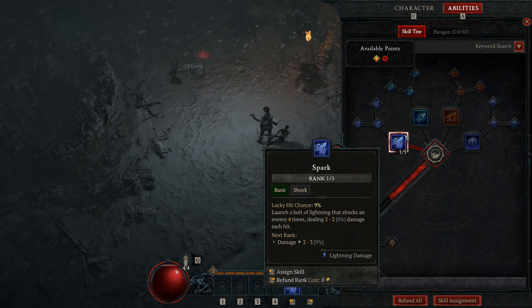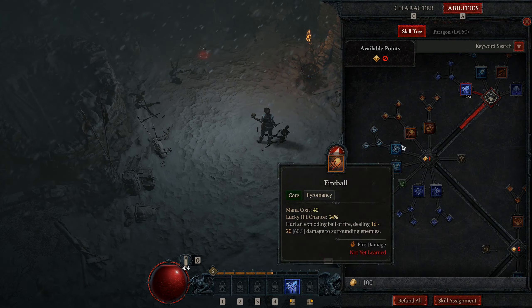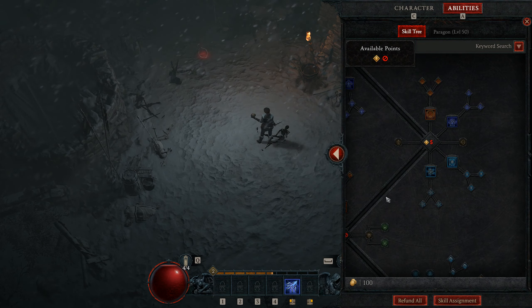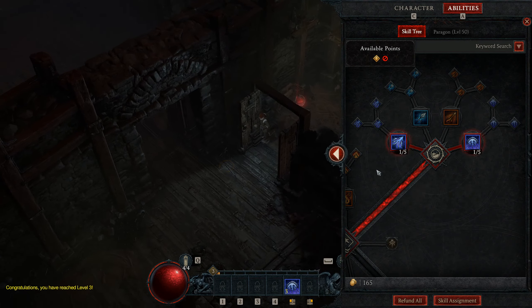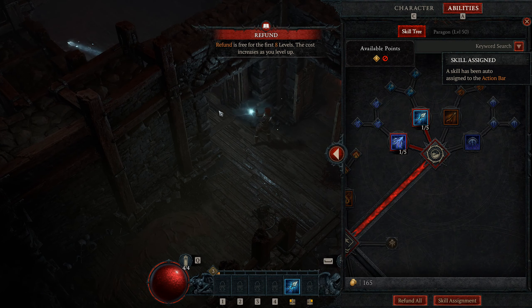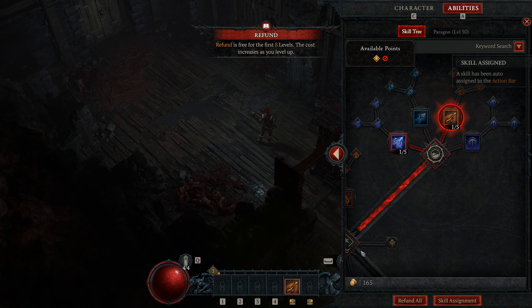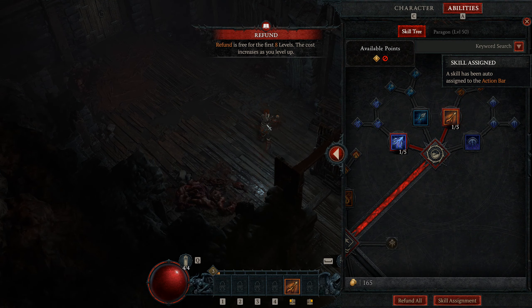Sorcerers can go fire, frost, lightning, or a combination of the three. You can experiment early on and try every build since respecs are free until level 8, and even afterwards they're quite cheap. But the lightning build is the strongest — it was the best build in the first beta, and even if nerfed a bit it's still very strong, good overall, and easy to play.